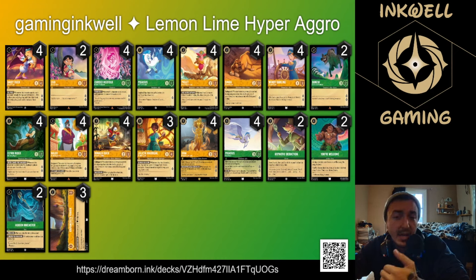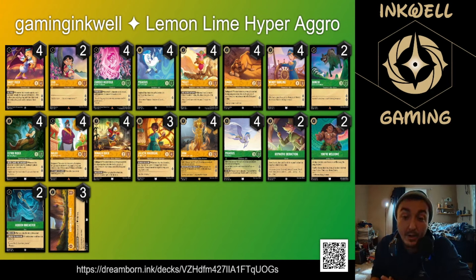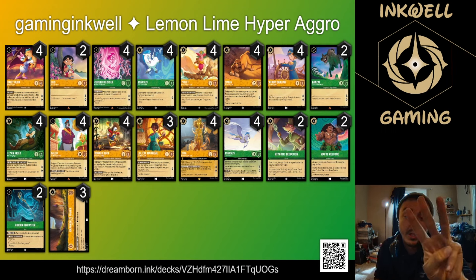One thing to keep in mind with baloo: if you need a couple lore, you can take baloo and challenge into something intentionally to get two lore — you don't have to wait for your opponent to banish him. Kita giving minus three to everything essentially gives you an entire turn to quest unless your opponent has a rush character. Julietta is in here for card draw and healing a couple damage off your bodyguards to prolong their life. Rapunzel's tower is a fantastic card — it gives plus three willpower to characters who move here and has eight willpower on its own, making things like daisy very hard to remove.